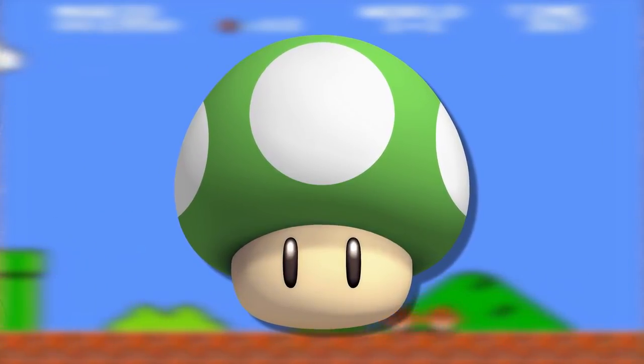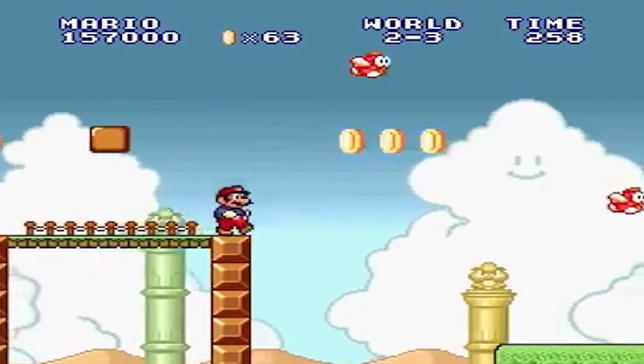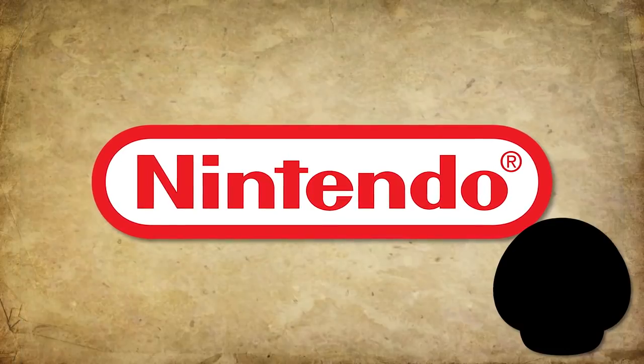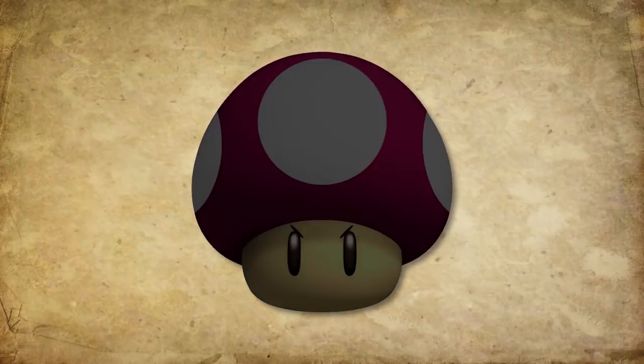This isn't the only type of mushroom you can get in the game, because there was also a green type that gave you an extra life. So all around, finding a mushroom was a good thing and it would always benefit the player. However, Nintendo noticed this, and so they came up with a new type soon after that would actually try to trick the player. Because just like real life, some mushrooms are edible and good for you, while others are poisonous.